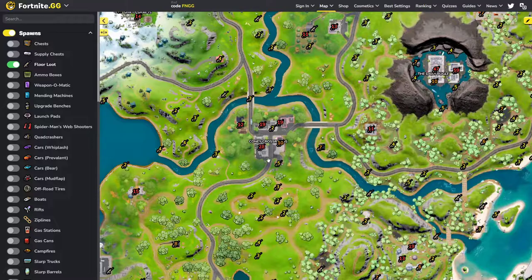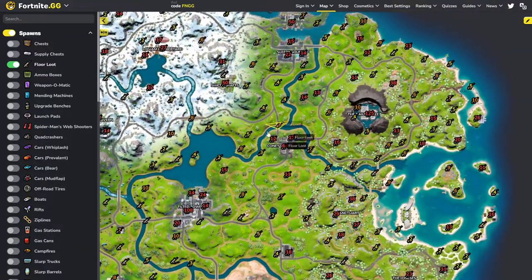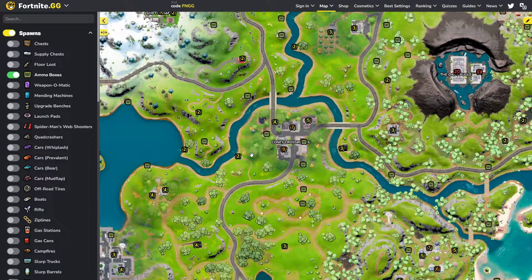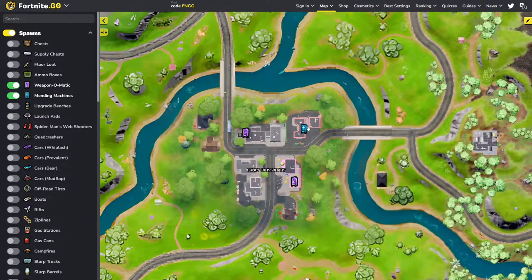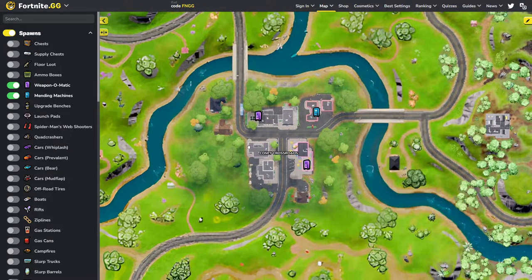For floor loot, we have 95 floor loot spawns — and that's not including the three over here and the ones on the bridge, just in Coney right here. We have 27 ammo boxes, two weapon machines and one mend machine. The mend machine is a chance to get minis, and the weapon machines are a chance to get a blue or higher rarity weapon — like a blue striker or blue SMG, which is always pretty good.